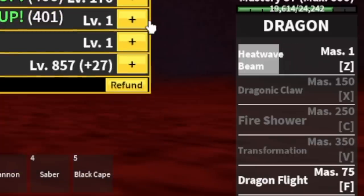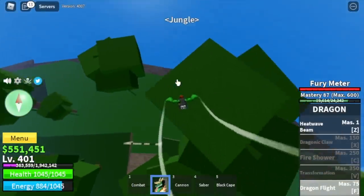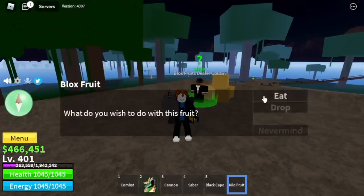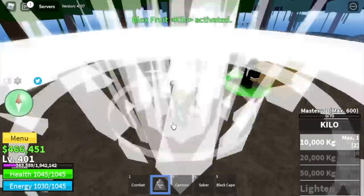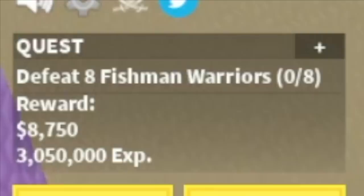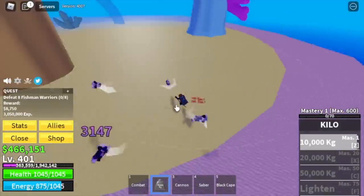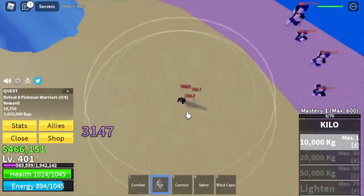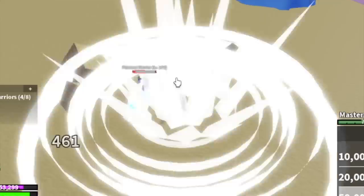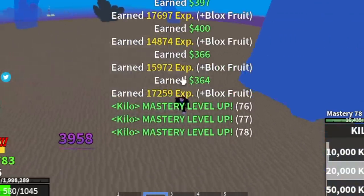At 400, we only unlock 2 skills. Time to change fruit — to the jungle. Our next fruit is the King Fruit! The next area to grind is the Underwater City. Target is the Fishman Warriors — we're just gonna grind 25 levels here. The first skill is multi-target which is good. Once you unlock 3 skills, everything will be faster.